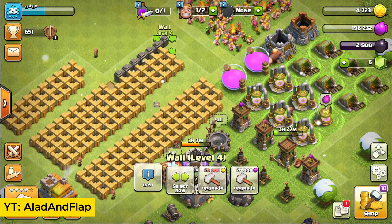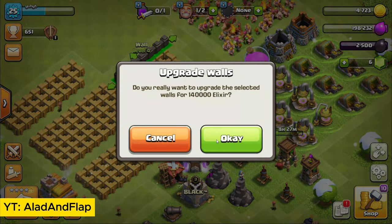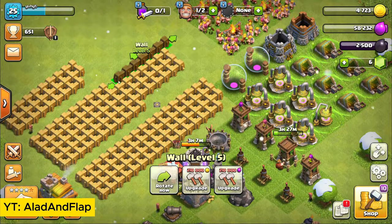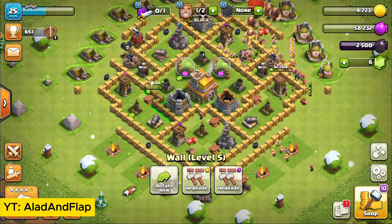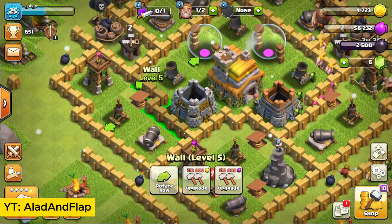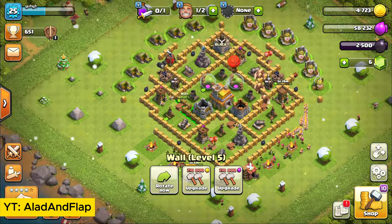That doesn't work — do that, upgrade. Okay, and they've upgraded to level 5. Go back to your normal village, set it as active, and there you go — the ones we had selected have now upgraded. Thank you, bye bye.